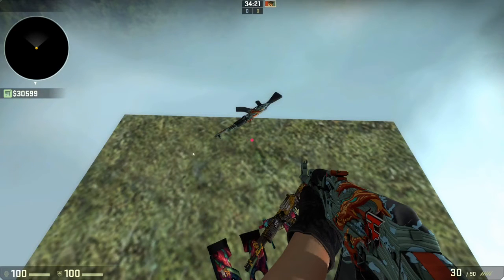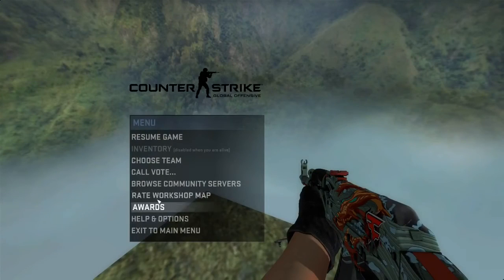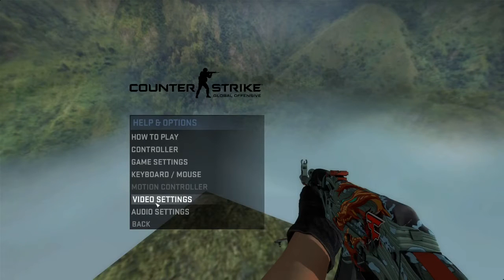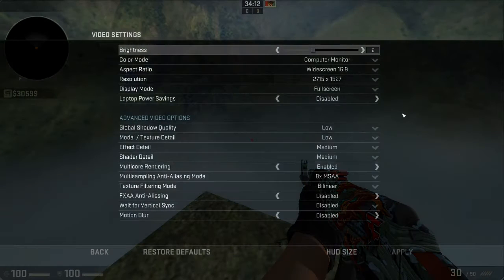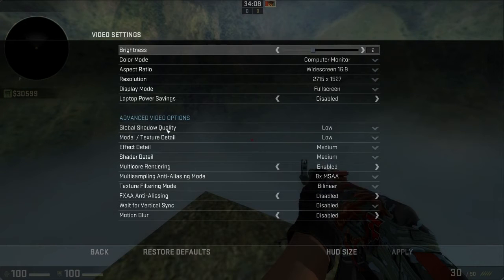Then hit where it says 'Off' — I think it says Off — and click it to set it to top right, top left, bottom right, or bottom left. Sorry I don't have a visual on that, you're gonna have to trust me. Then go to Video Settings, which is in Options.